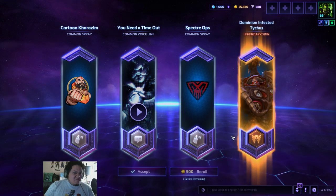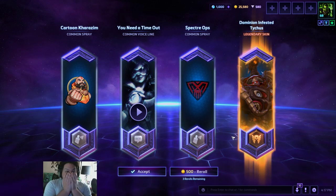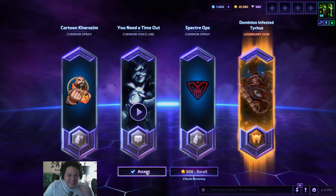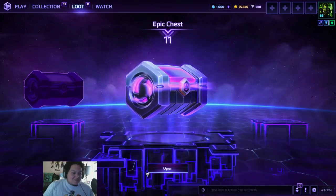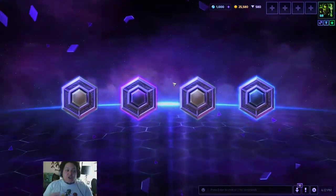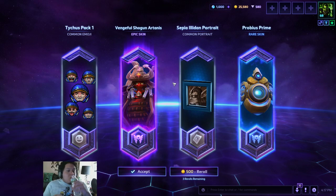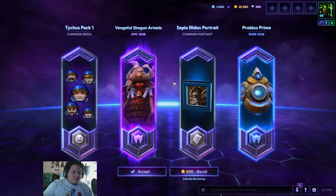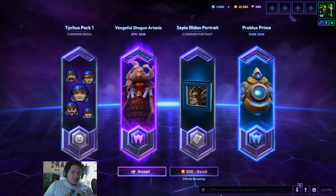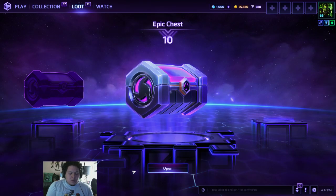Tracer. And then the Legendary — Infested Tychus! So good. Never had that. Love that skin though. But I was never spending $15 for it — not a chance on this earth I was spending $15 for that skin. Perfect. I like this Artana skin, and I was just like, alright, cool, I'll just never have it — but I really like it. I have a Probius skin too, which is cool, although I don't have Probius.